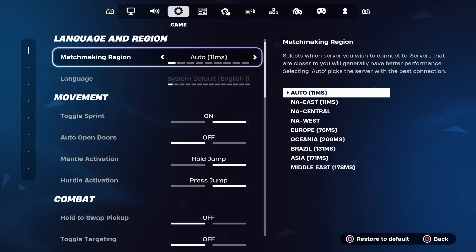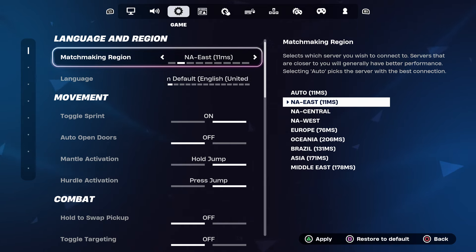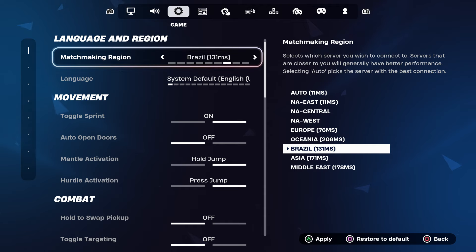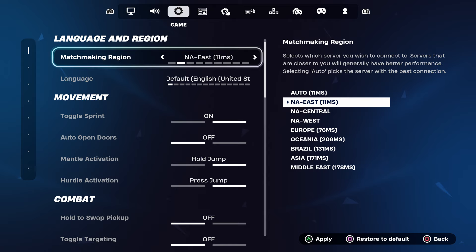This is where the magic happens. I want you guys to choose NA East — whichever server is closest to you. Mine is NA East; yours could be NA Central, NA West, Europe, Brazil, Asia, or Middle East. Remember I told you to switch it to Auto first, then switch it back to your region — that's how the bot lobby method works. Apply that.